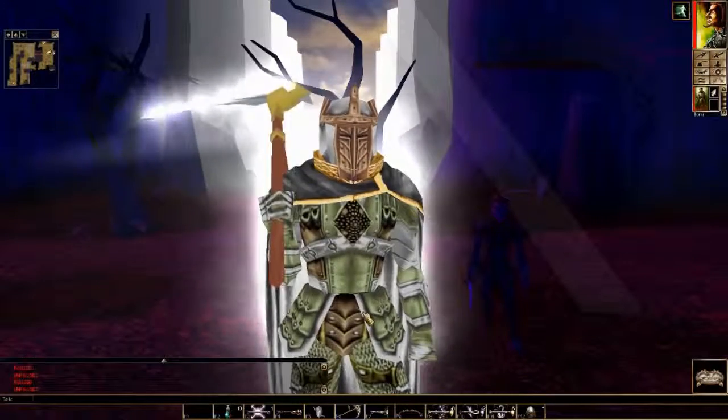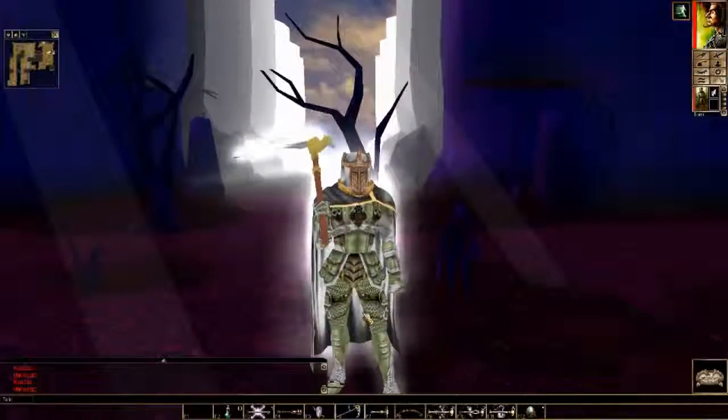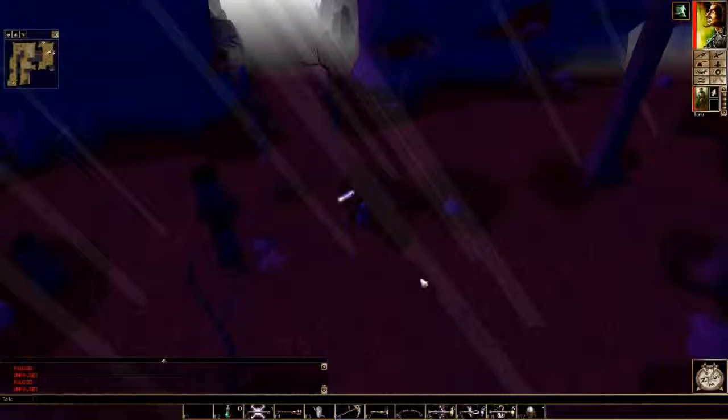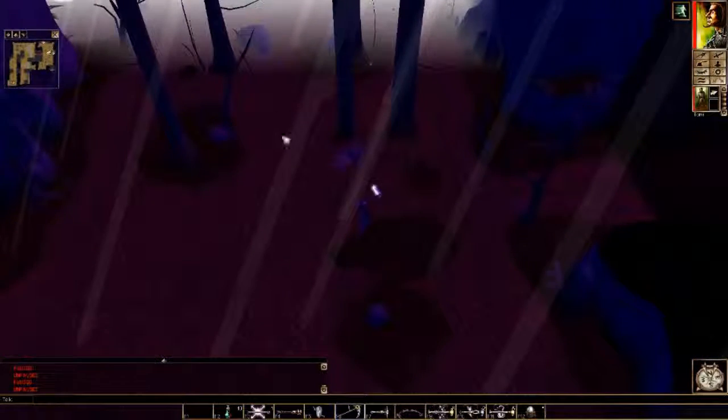Hello, my fellow fans of Faerun, and welcome back to Neverwinter Nights, the core campaign. Last time, we invaded a wizard's ancient lab and stole a precious artifact that was stolen from one of our contacts as we're looking for the words of power. Today, we're going to take a little bit of a sidetrack and just go ahead and clean up the Coldwood, which is one of the forests that surrounds our hub city of Berenna's Well.